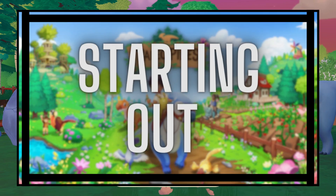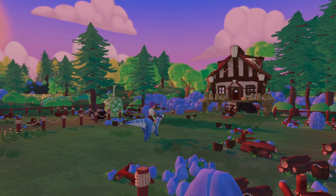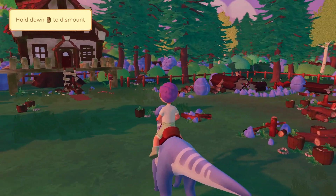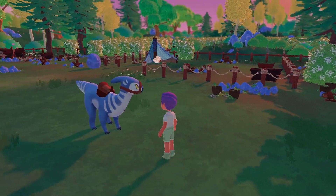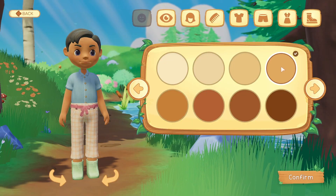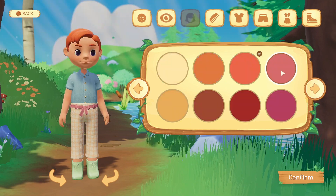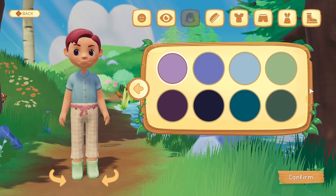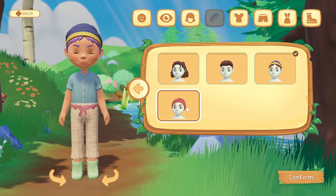The game begins with a typical storyline: you move into a run-down farm with your dino pal Lucky, and your job is to bring the farm back to its former glory. You have a really wide array of options for character creation, including eye color, hair color, as well as skin tone. There are also some really great inclusionary features for styling, which I really appreciated seeing.